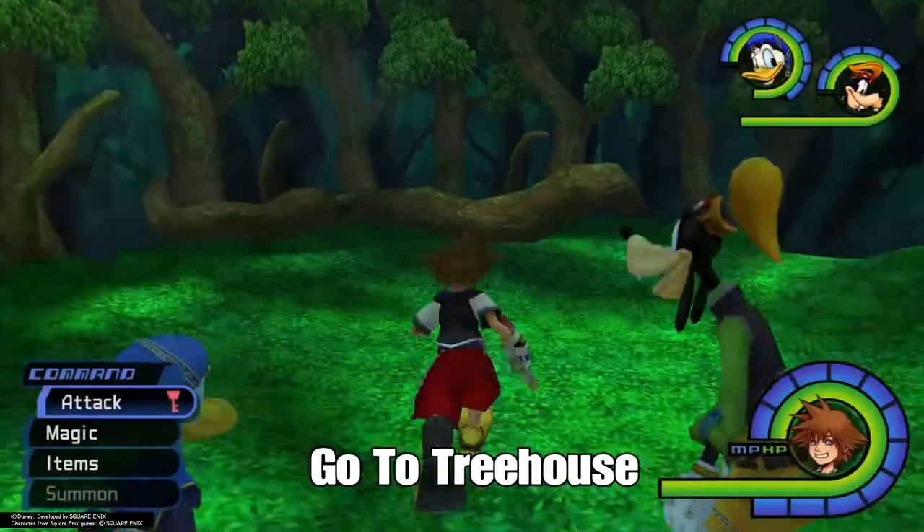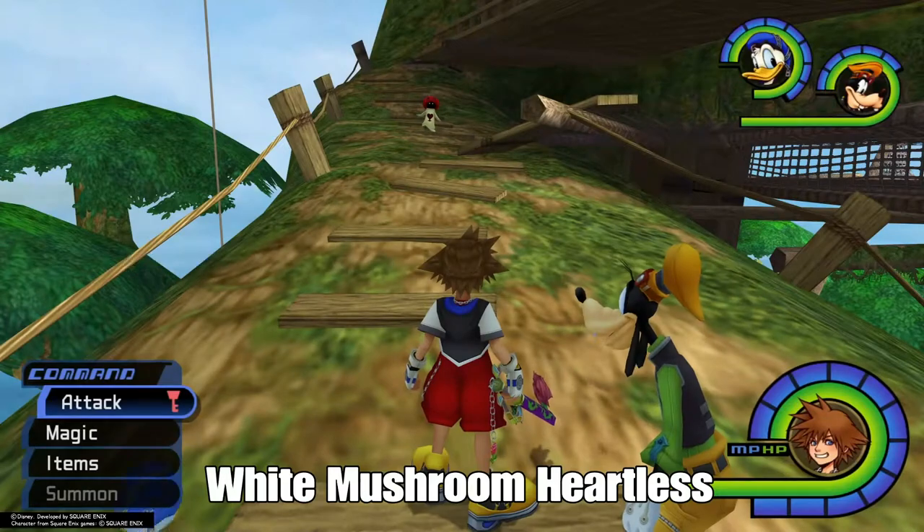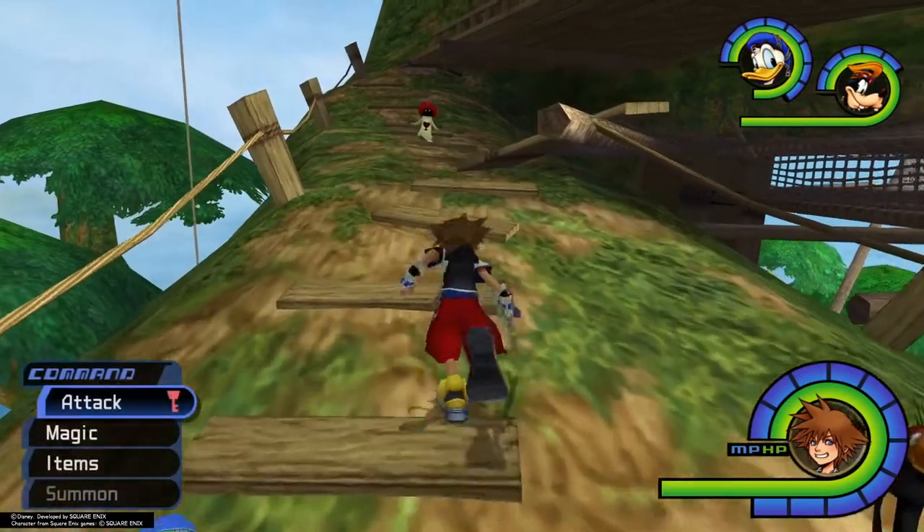Make your way to the treehouse where the heartless that drops the Serenity Power will spawn. Sometimes a different heartless will spawn instead — just leave and come back and the right one will appear.